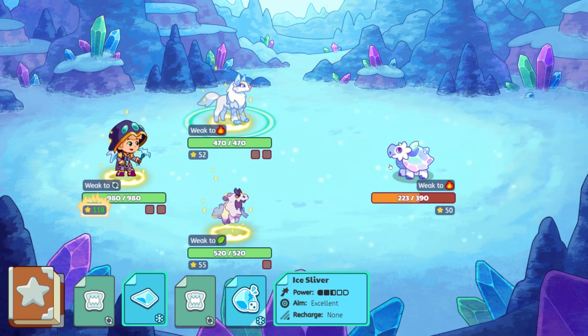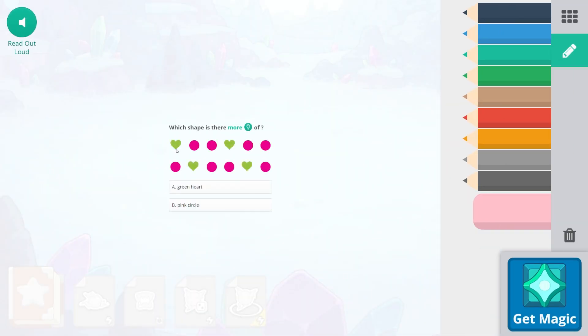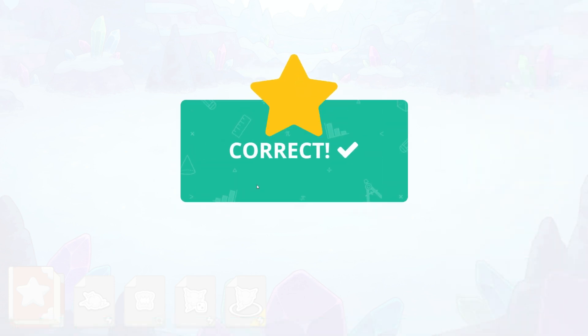Are we going to be able to do it? Is it too much? Okay, good — we are getting tortoise, which is awesome. Let's go ahead and answer this question here. There are four hearts and there's going to be more pink circles. And we have that skill complete.